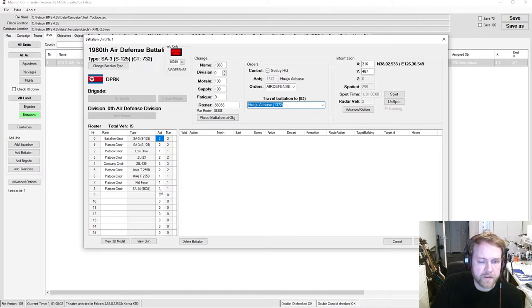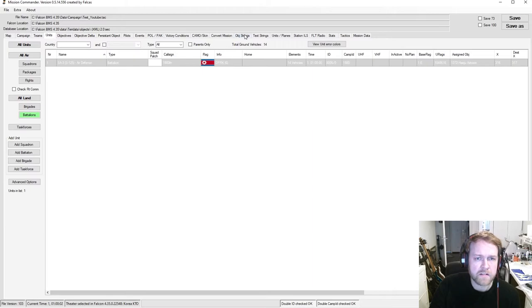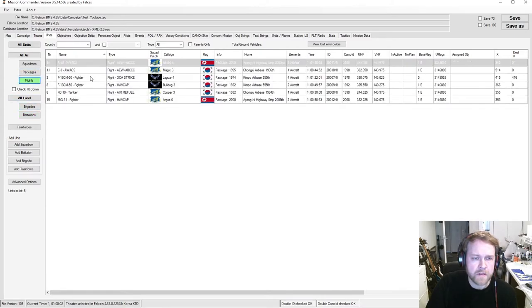You can also check or uncheck individual units to make the mission harder or softer. For example, delete the SA-14 MANPADS from the area to make it a bit easier for OCA strikers to survive. The rest of the tool covers pretty advanced stuff for heavy BMS manipulation or campaign creation — this tool is really endless and you could basically create a new campaign with it, but that's not part of this video.